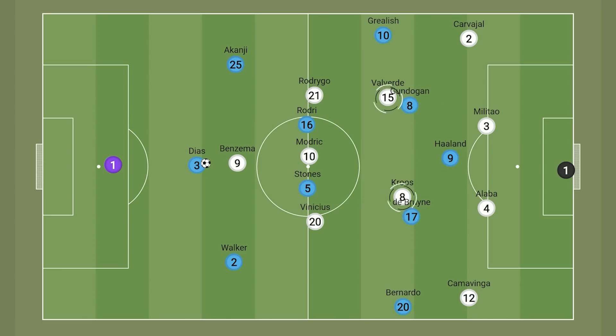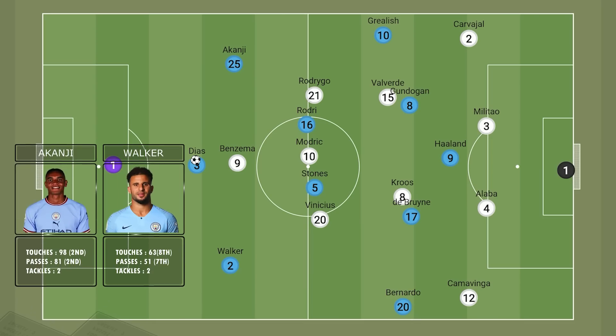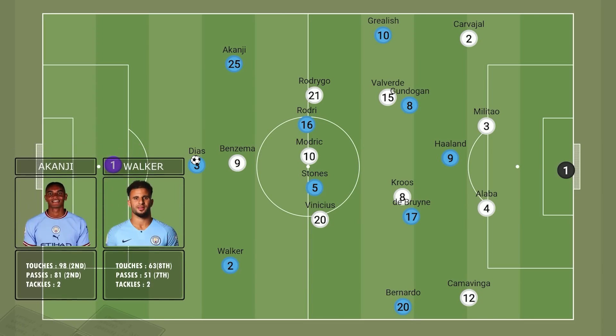The goal for Real Madrid was making central progression as difficult for City as possible. In these scenarios, City could get a pivot on the ball, however if Real were set in their defensive shape, the City pivot wouldn't have time to turn, so they would often be forced backwards. This meant that the wide centre backs in Walker and Akanji were seeing a lot of the ball, and they are two of the less competent on-the-ball players for City, so Real would have been happy with this.